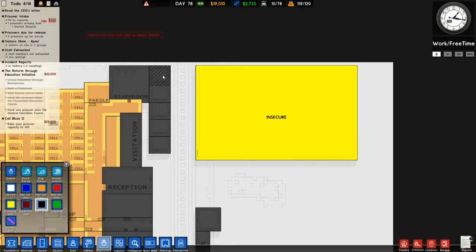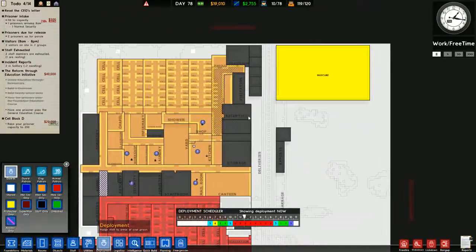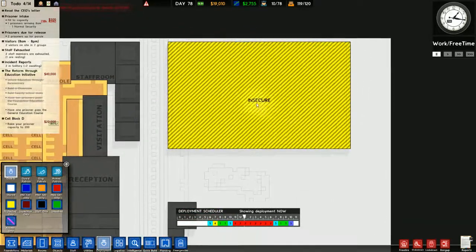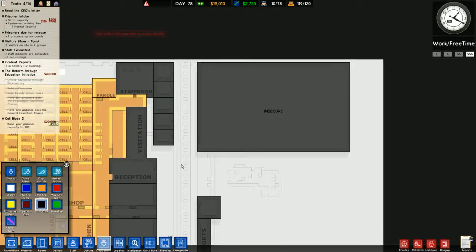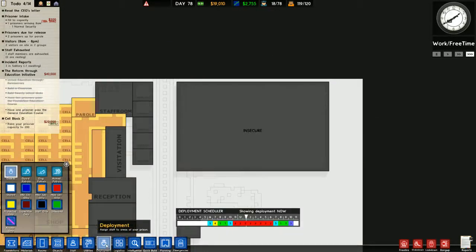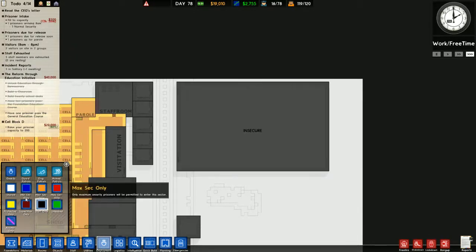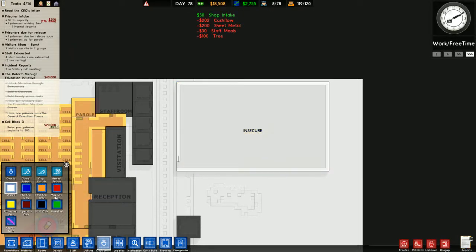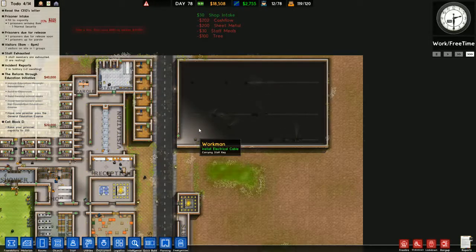Those offices should be black - why are they not? Insecure. We'll just make you staff only for now. It's staff only, it doesn't matter if it's insecure. Why is it insecure anyway? That makes no sense.